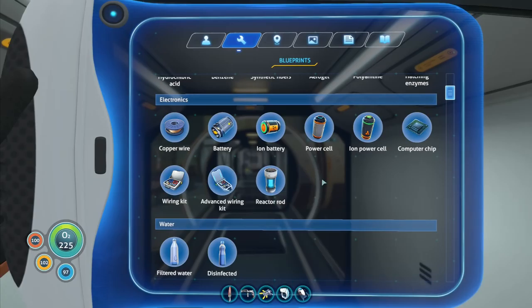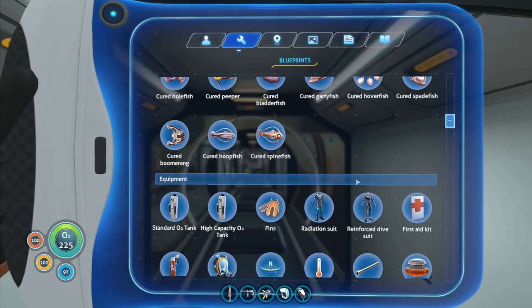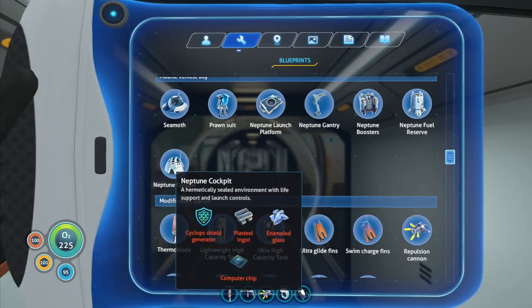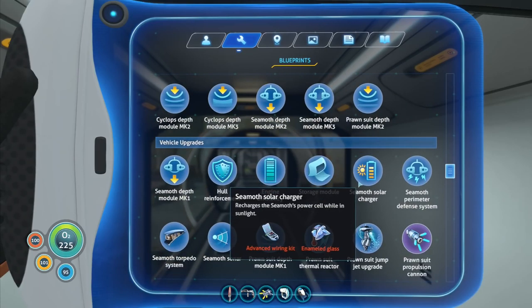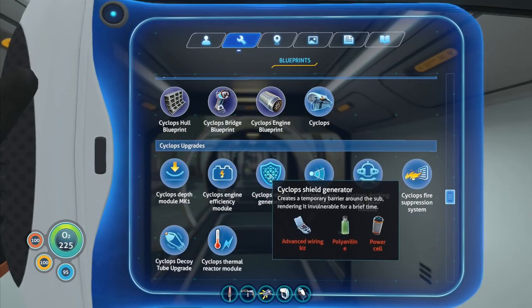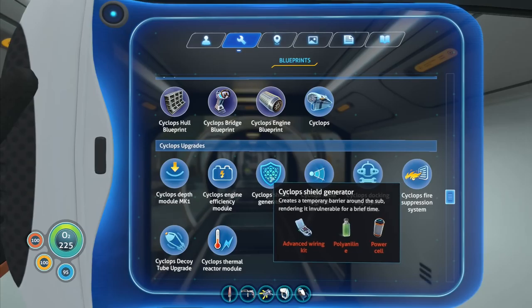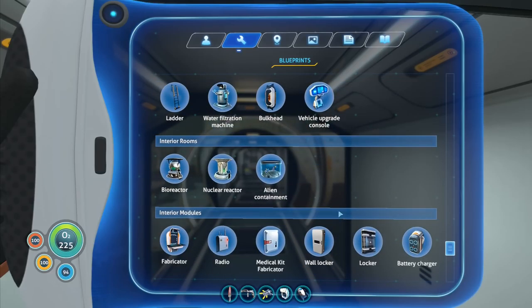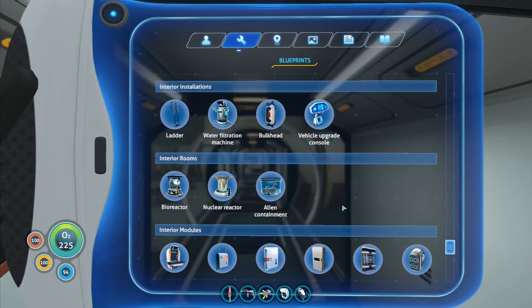We've actually got a reactor rod there. It does look like that once you've got the empty reactor rod, there isn't a lot that you can do with it, which seems a little bit strange. We want the Neptune cockpit — we need a plasteel ingot, enamel glass, computer chip, and a cyclops shield generator. I'm not going to strip the generator off of the cyclops we've got.